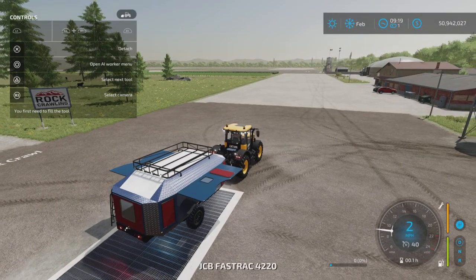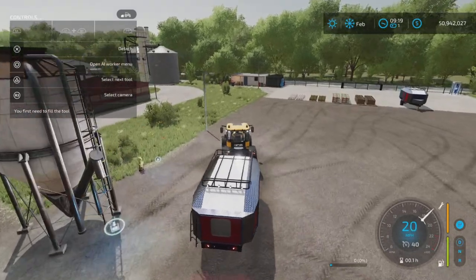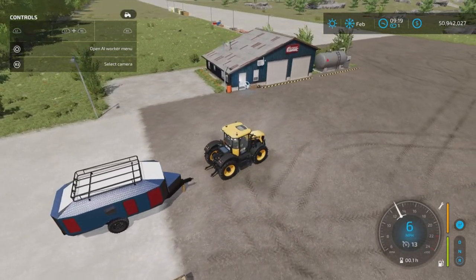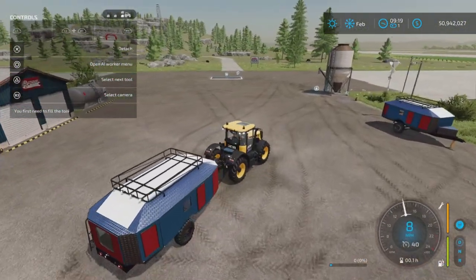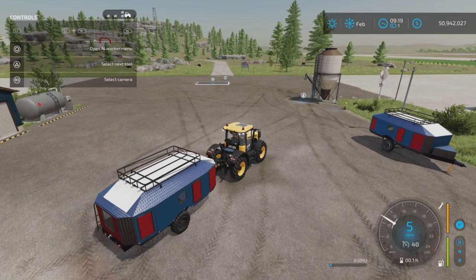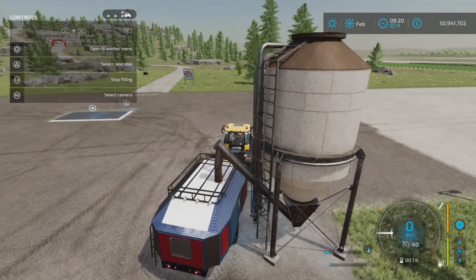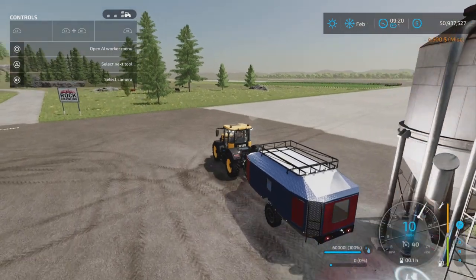The tricky part of this whole thing is the other trailer — the auto-load trailer. This one has a number of things you need to know. Attach it — there we go. We have four compartments as you can see up in the top left. It also carries liquids, and that can be easily filled by coming up to a fill point. It is also 60,000 liters capacity, holding all the same liquids as the other trailer.